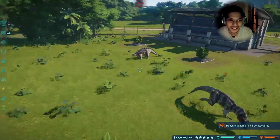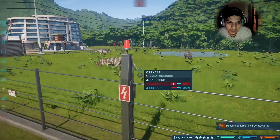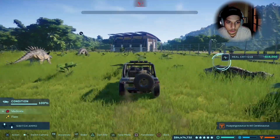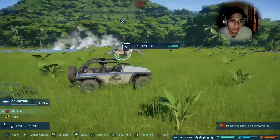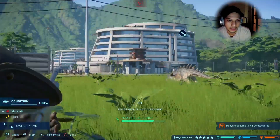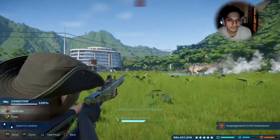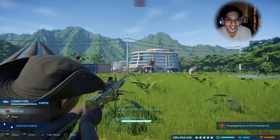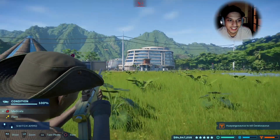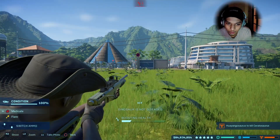Now it's running, and because he's gonna die if you don't do anything, what you're gonna do is come in first and heal the Wayangosaurus. Then just shoot the Seratosaurus one time — just one time.